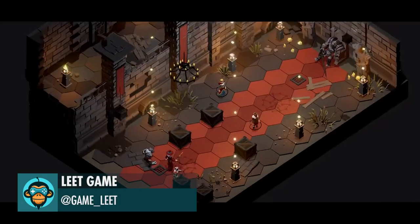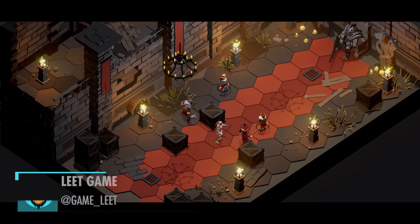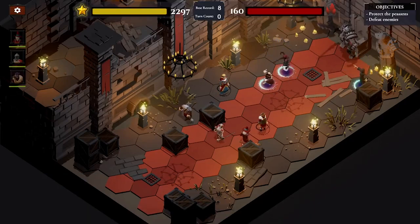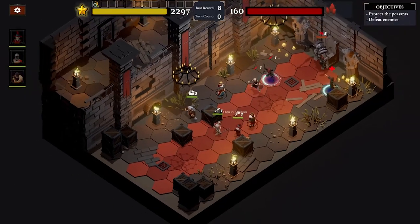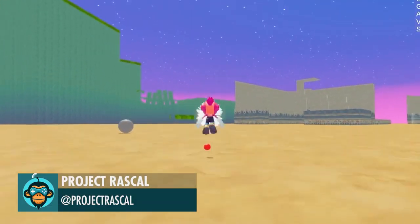Dramatic Boss Bite by EliteGame, the link is below. Canceling the Game for Soccer by Project Rascal.